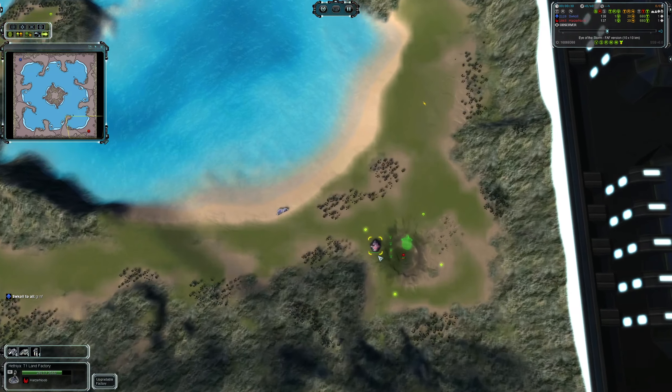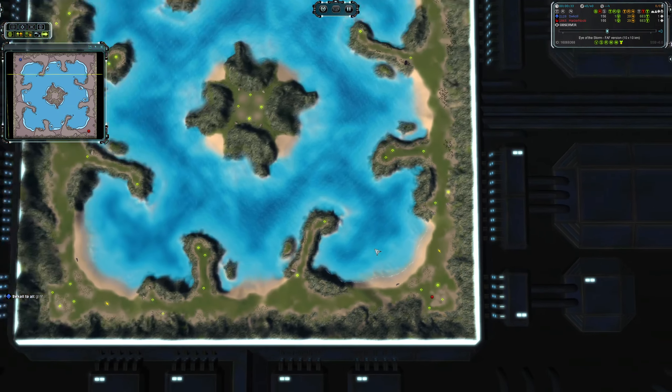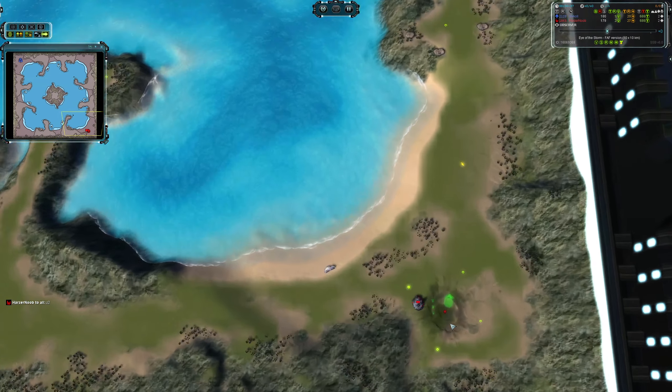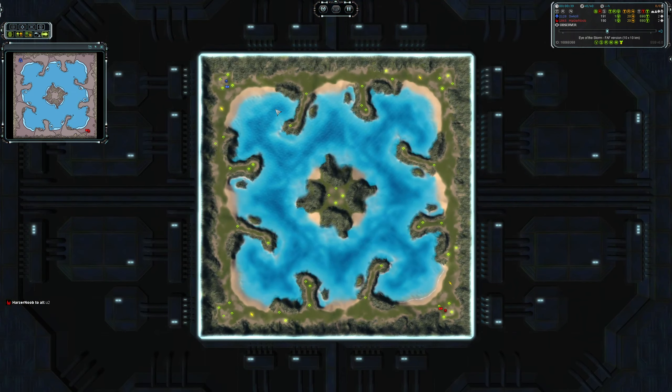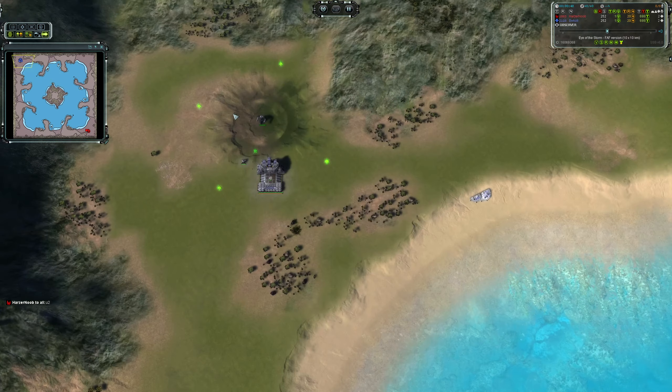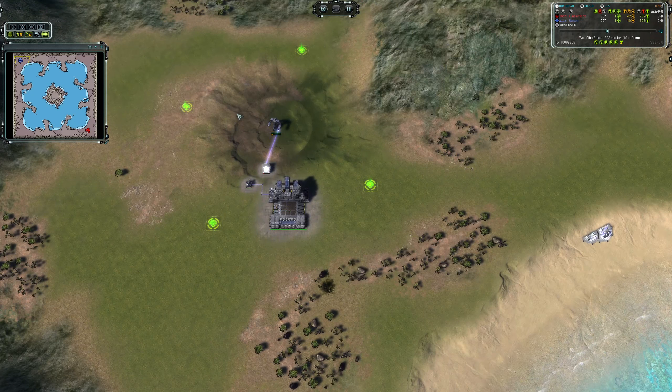HasANoob definitely got the better faction for this type of map with the huge amount of water. Being a relatively small map doesn't give UEF quite the chance to turtle up to T2, where it's no longer at a disadvantage over water. At T1, UEF suck.